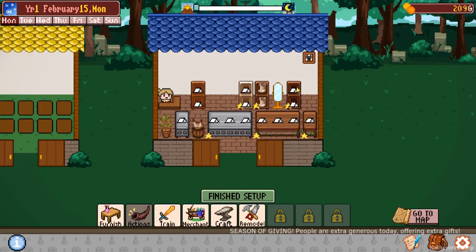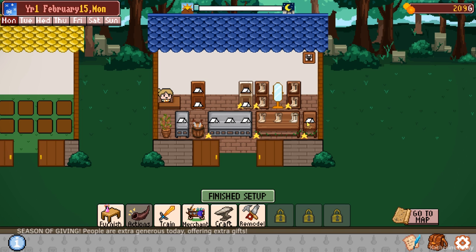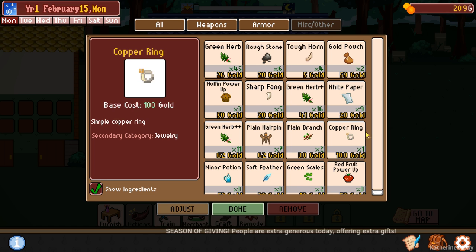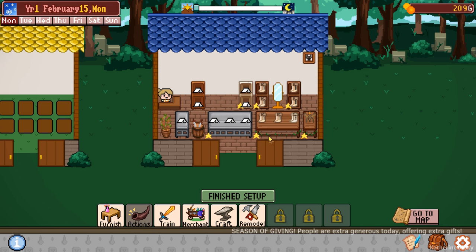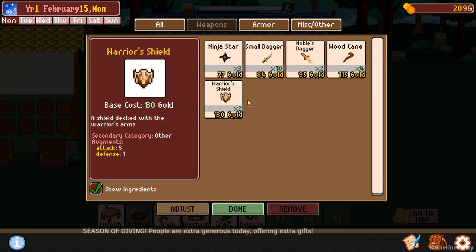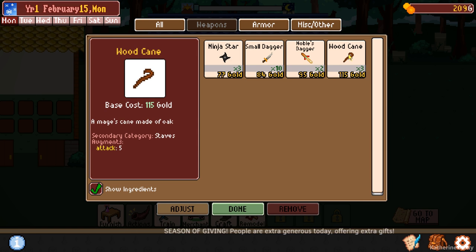Horned boots - just put them all out. And then one wool boots. No armor left, which is not great. But I could put down a hairpin here maybe. Weapons - these guys are starting to get more expensive, which is great. Wood cane. And put another - maybe we'll put this noble's dagger.